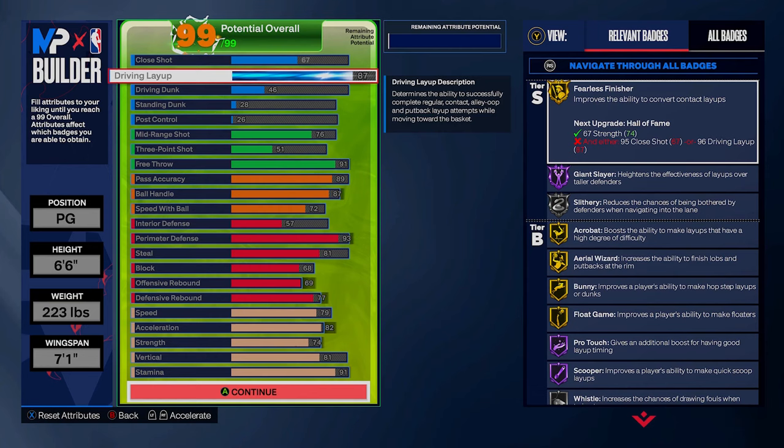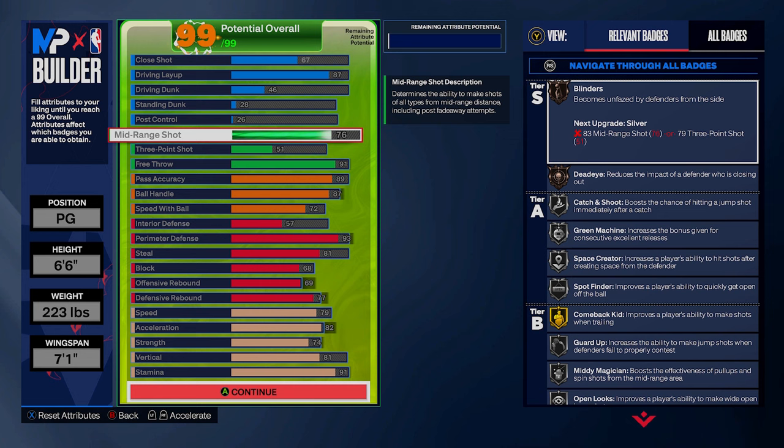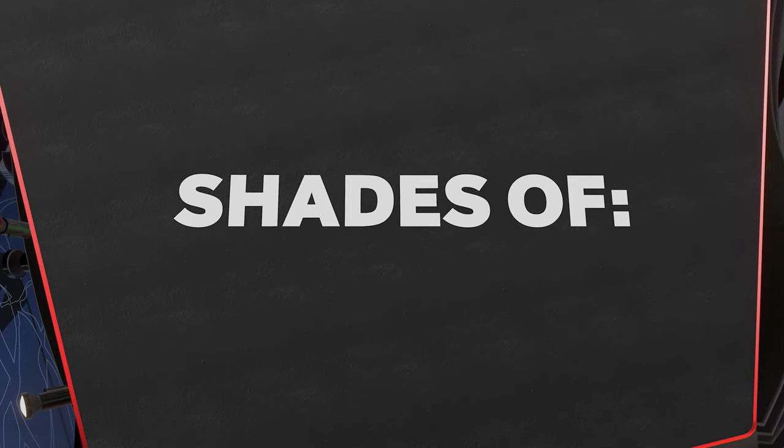This build is the dream teammate type build. You're taking advantage of the improved layup on 2K24 with an 87 layup — you get mostly gold layup badges, even a couple hall of fame, so no problem finishing at the basket. You get a mid-range shot but unfortunately no three-pointer. This build lives inside the key, so a 76 mid-range lets you be somewhat of a spot-up threat, but the real point is to facilitate and play both sides of the ball.